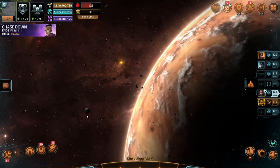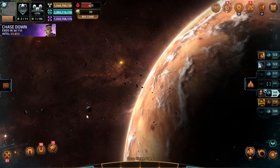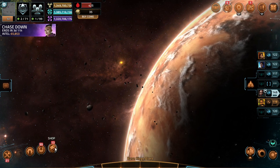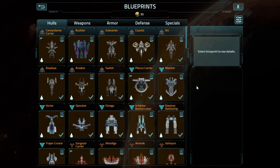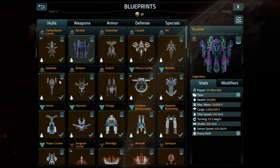We have a new vessel to take a look at. We now have our version of a buckler. Along with the buckler, we have new armor and shielding, and one of which I'm going to say we needed towards the beginning of the season, just because of how wonky everything's balanced in the game. But what did we get in the form of the buckler? We got a tank that is basically a switch, but with slightly different stats, and it's the same tier.